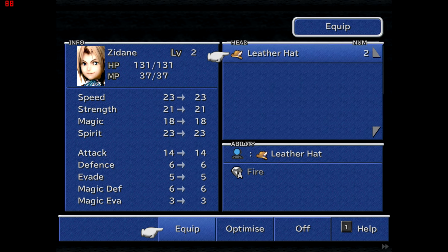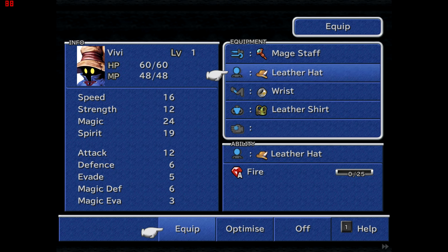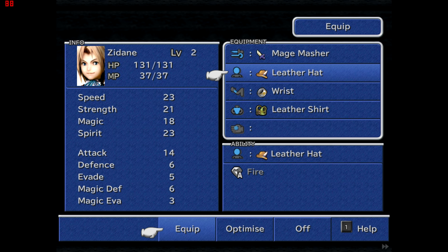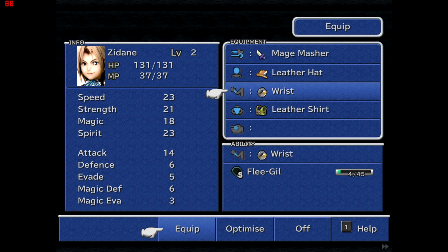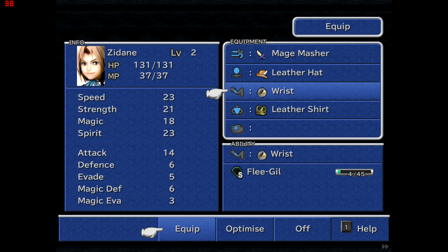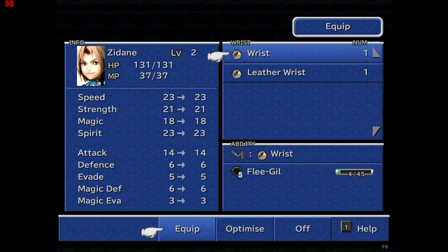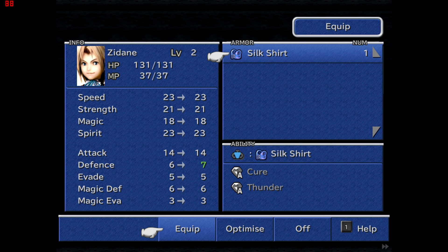Even though he can't learn Fire from the Leather Hat, there's nothing else for him to equip, and removing it would reduce his magic defense. All the clothes are shared between the party — Vivi also wears Leather Hats, so if I only had one I'd move it to Vivi since he can learn Fire from it. For the wrist, I can leave it on to learn Flee Gil, or switch to the Leather Wrist to learn Beast Killer. I tend to leave the weakest gear on and upgrade once I've completely learned that ability.